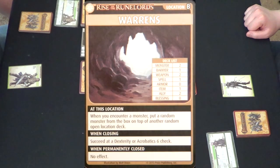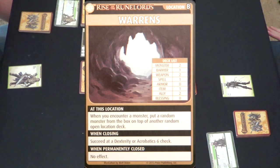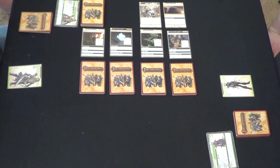The Warrens is our next location and it says, at this location, when you encounter a monster, put a random monster from the box on top of another random open location deck. When closing, succeed at a Dexterity or Acrobatics 6 check. I don't like that place, but at the same time, that's a good place for you to try to close.